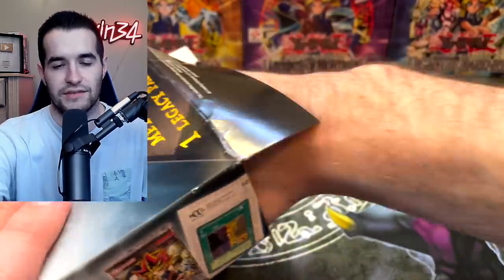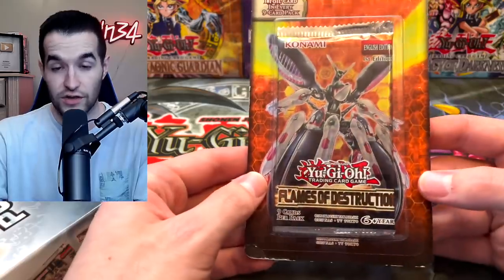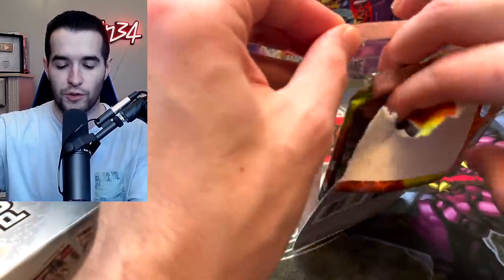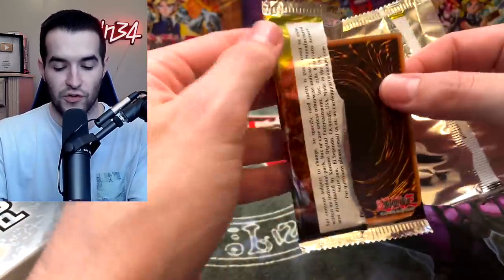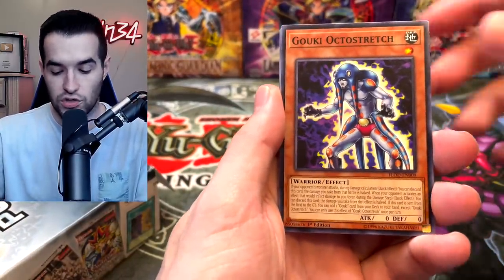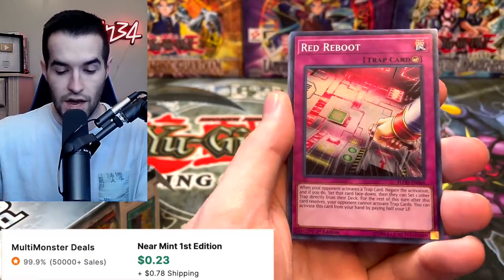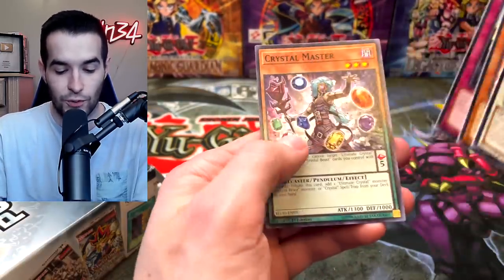I'm really curious to see what this blister pack is — is it Code of the Duelist? Oh, Flames of Destruction, first edition! There are some pretty good cards in here like Ghost Bell and Infinite Impermanence, both crazy valuable. So that would be pretty cool. This is a pretty good set — they've been reprinted of course by now since it's a 2018 set, but even original prints are still worth quite a bit. We've got Restoration of the Monarchs, Goki Octostretch, The Gurgon's Inn, Space Insulator, and a Red Reboot — this card's actually good, a solid Super. F.A. Dawn Dragster, Batman Solar, and Crystal Master.